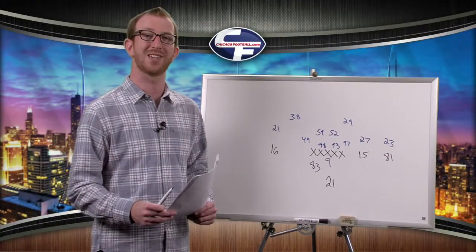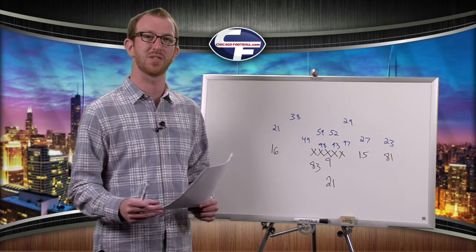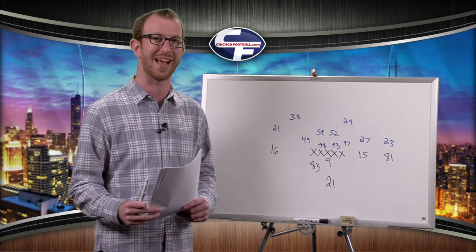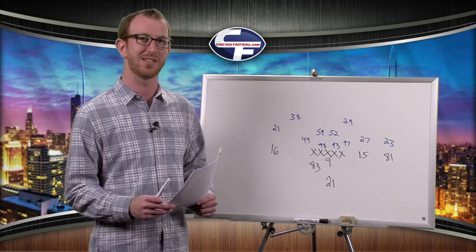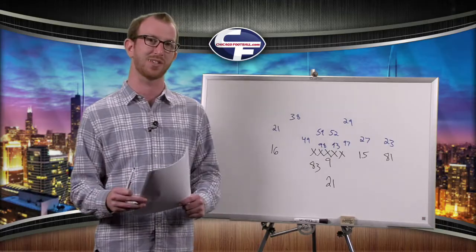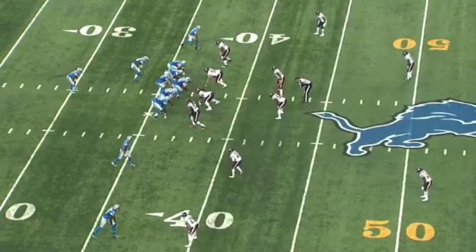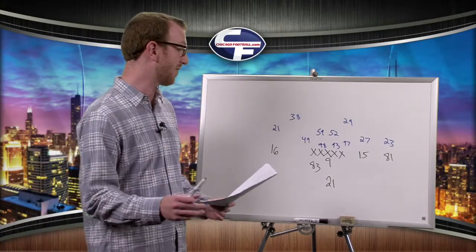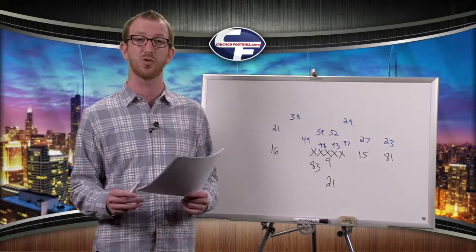We conclude this week's Chicago Football Playbook with the biggest play of the game for the Detroit Lions — the 57-yard bomb from Matthew Stafford to Calvin Johnson in overtime, setting up the game-winning field goal for Matt Prater. Let's see what the Lions looked like pre-snap. Matt Stafford was under center with the tight end in an H-back formation — you're thinking maybe a run play. Stafford did execute a play-action rollout to his right.